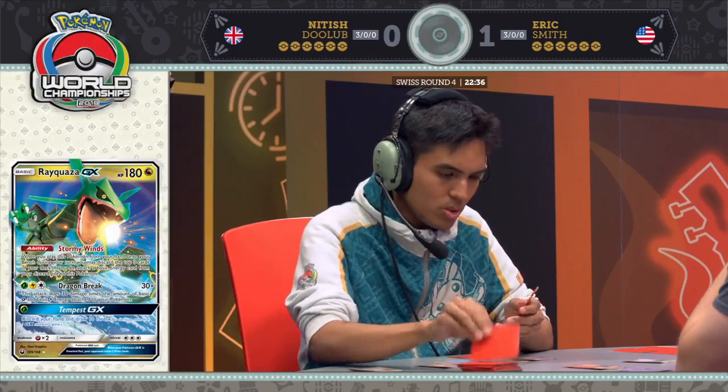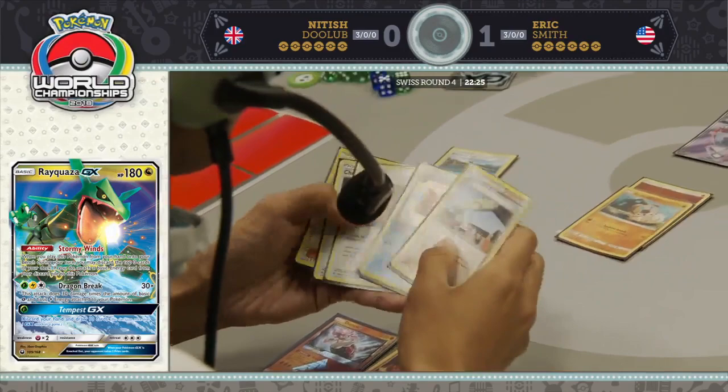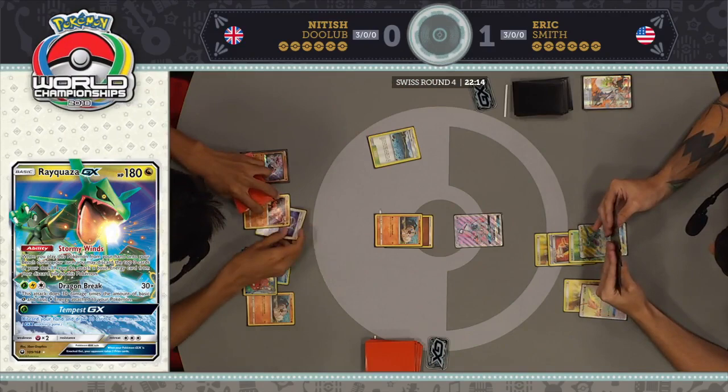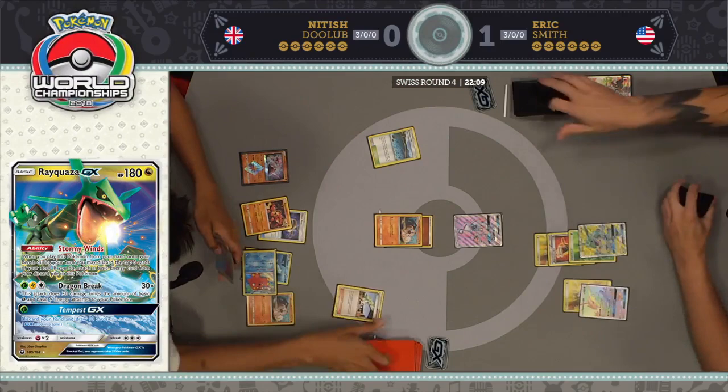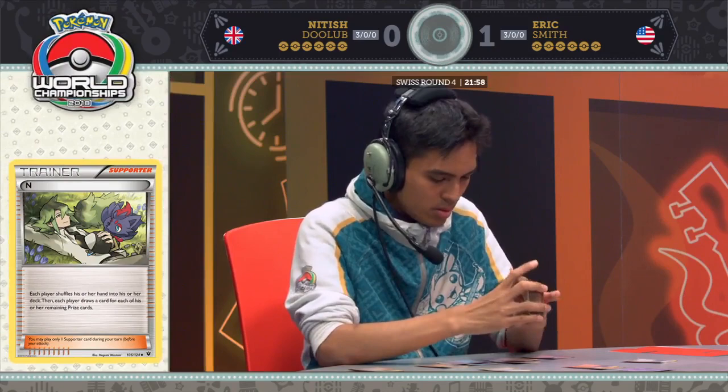Just don't Tapu Thunder. There are four bench Pokemon on the bench here for Nittish, and he plays a Choice Band onto his Buzzwole before playing an N. That N will draw both players a new hand of six as neither player has really attacked yet early in this game. That Rockruff is still threatening, but he has to find another energy and that Lycanroc GX off his six-card N. He's already used Octillery's Abyssal Hand.